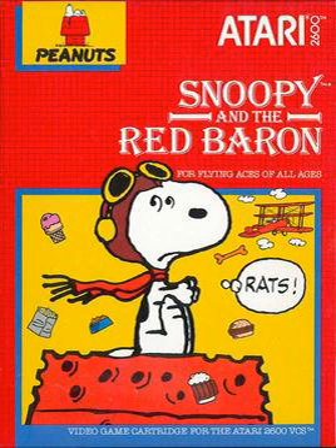Snoopy and the Red Baron was released in 1983. This game play-tested better than the Atari 2600 game Bugs Bunny; therefore Bugs Bunny was shelved, allowing Snoopy and the Red Baron to enter the market. The game was released with a Children's Computer Workshop cartridge label, which was used on very few games for the Atari 2600.